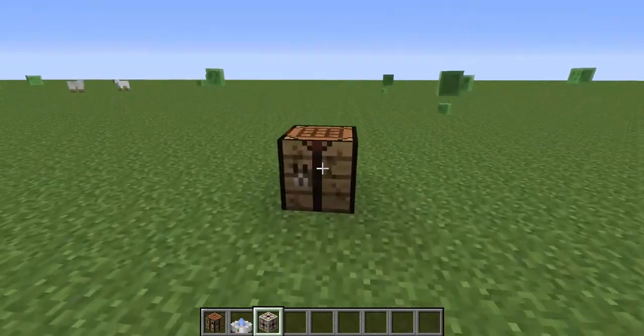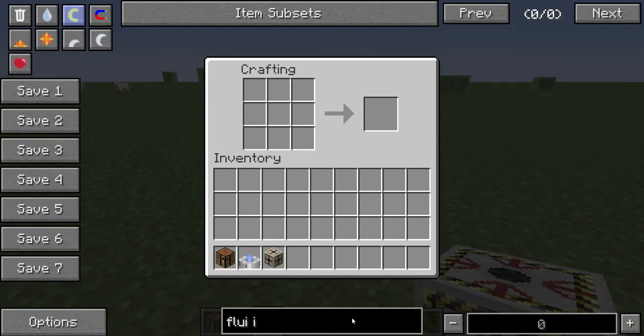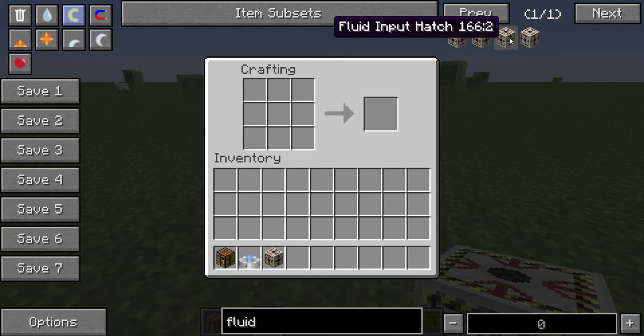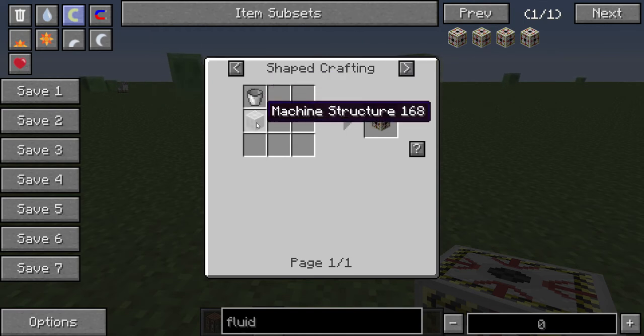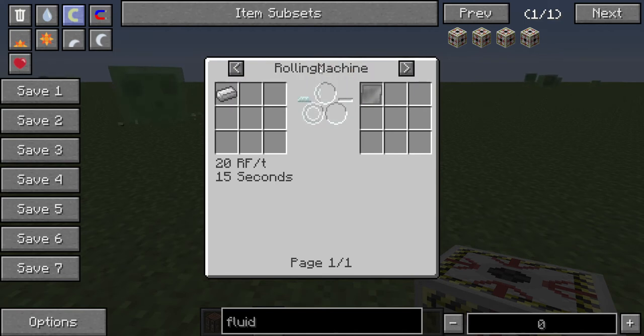Wait a second, sorry for that. I will show you the recipe for that — fluid input hatch. That's the recipe for that. It's really easy, but you need iron plate. And iron plate you need also a rolling machine.